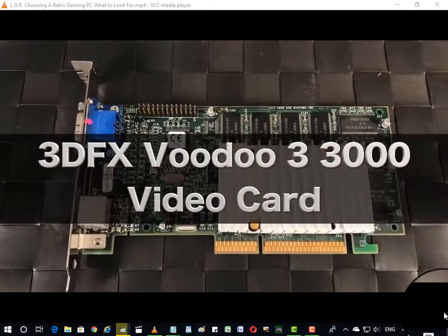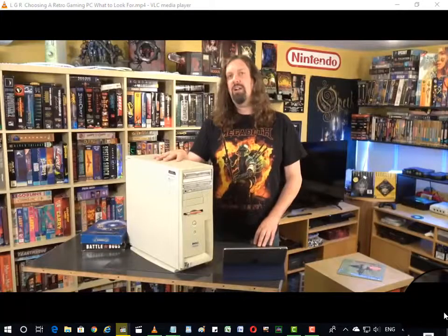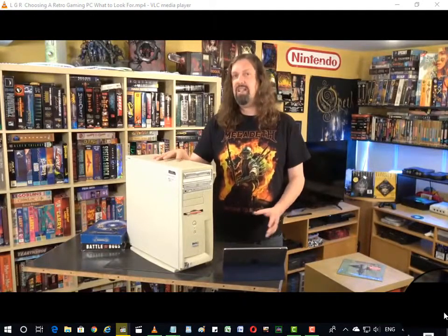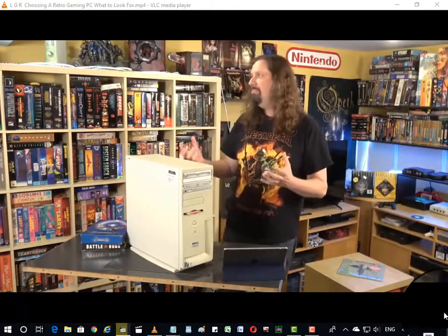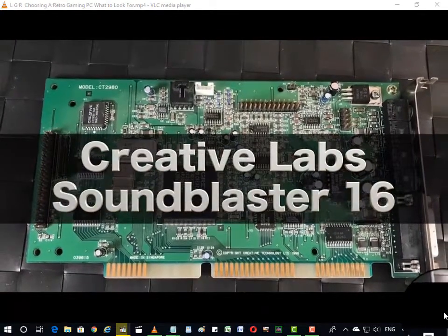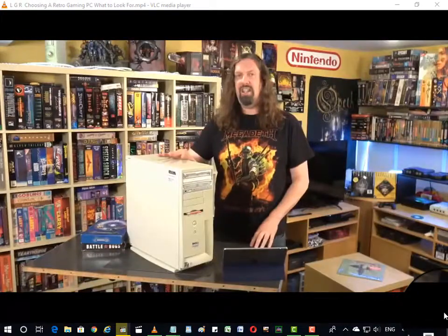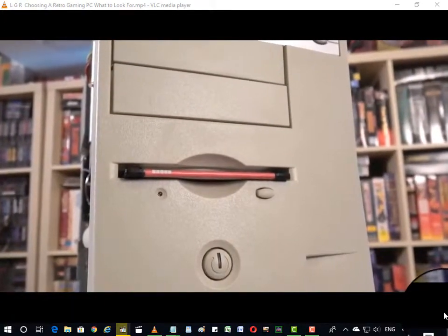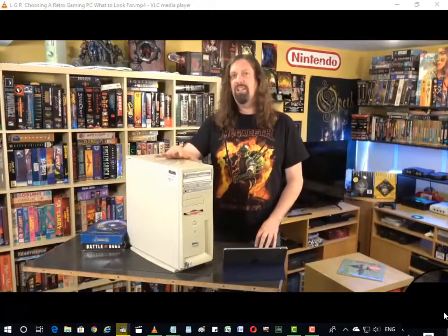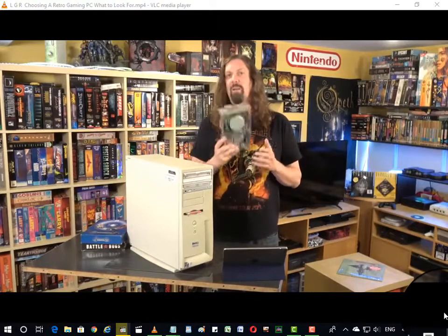For this machine, I put in a 3DFX Voodoo 3 3000, which works flawlessly both in DOS and in Windows. For the sound card, I went with maximum compatibility — the Creative Labs Sound Blaster 16 — and it works great. The final must-have piece for my machine is the floppy drive because so many games I own are on either 3.5 or 5.25-inch floppy. The problem is that my motherboard will only take one at a time, so right now I have the 3.5-inch in there, but I do have a 5.25-inch that I can swap out if needed.